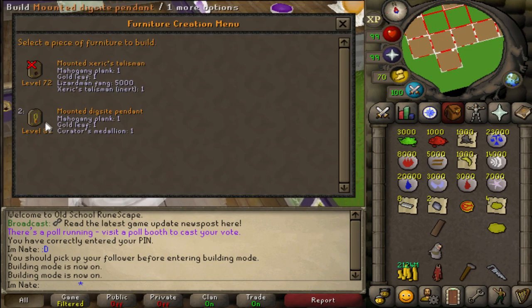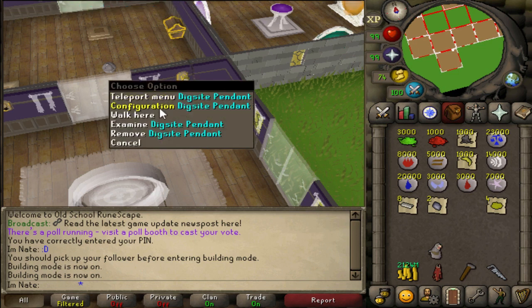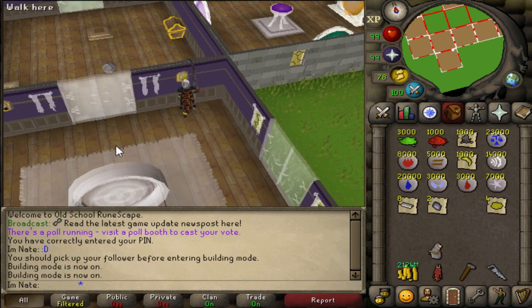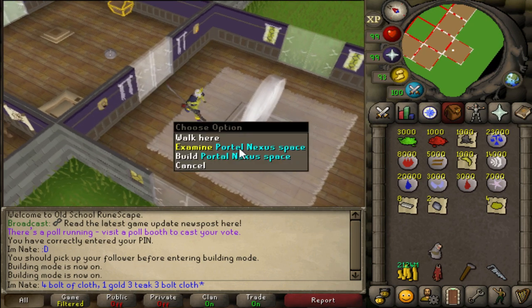For the Digsite pendant you need one mahogany plank, one gold leaf, and one curator's medallion, which we went over how to get at the beginning. It has the same configuration option as the Xerics talisman. I'll set this one to Fossil Island. Now let's go ahead and build the nexus itself.